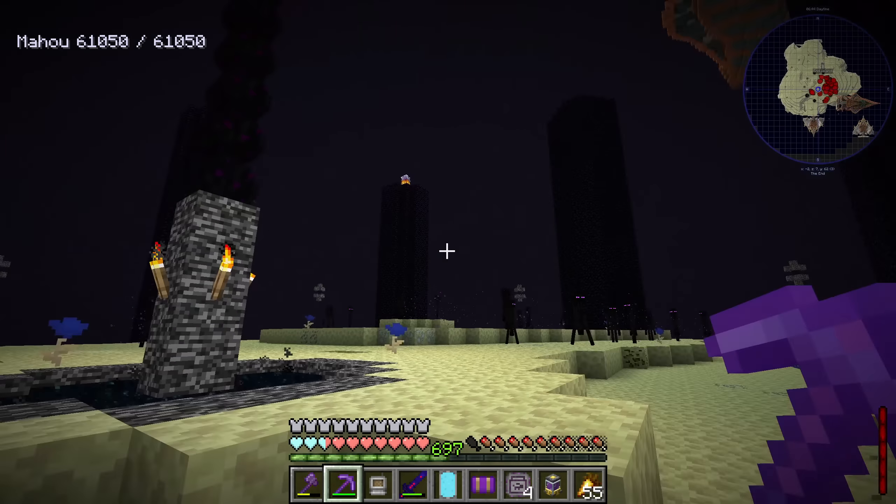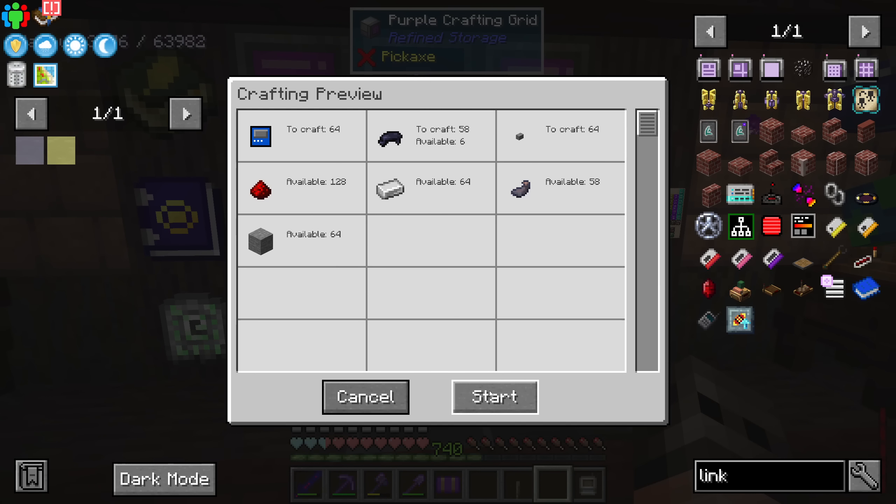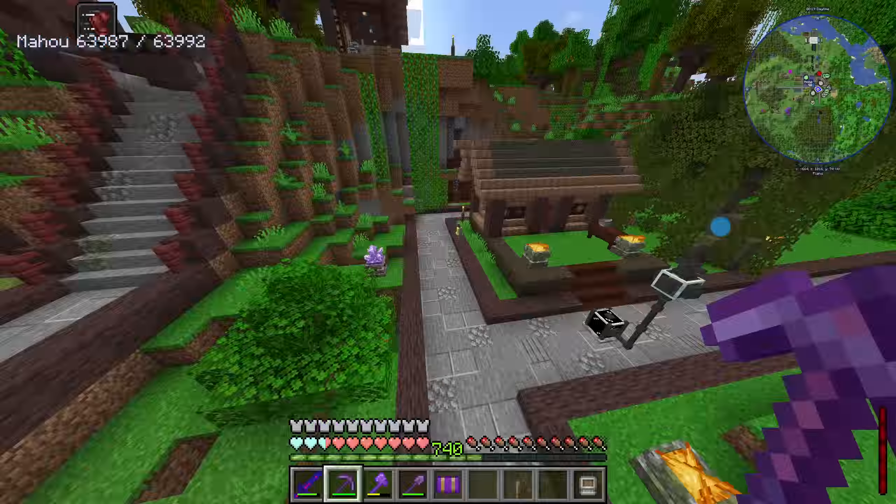Another problem I have is lag - it's getting very irritating. I thought we should install switches to turn off everything in our world. For mob farms it's relatively easy - just add a comparator. For Create I thought we should add a clutch. Running pipes into conveyor belts also causes lag. I don't want to abandon this world because of lag like I did with All The Mods 6, 7, and 3. If we keep it above 60 FPS I'll be happy. I've been preparing for this down in our basement.